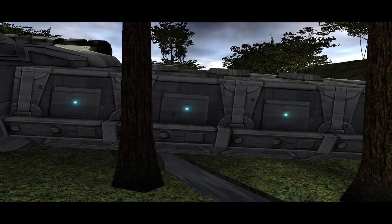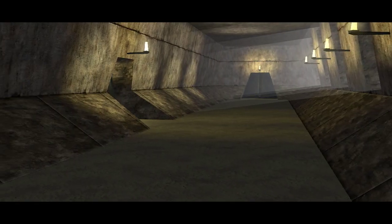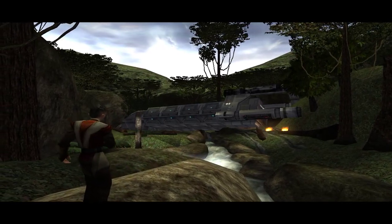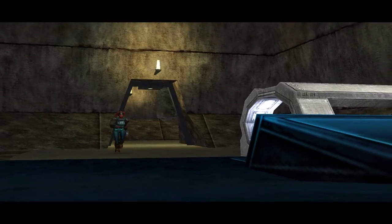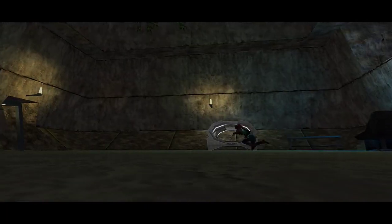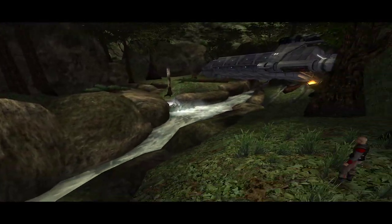Academy to Yavin Runner 2, do you copy? Loud and clear. We made an emergency landing several clicks west of the Academy. Is everyone all right? I think so. Good. We'll send a shuttle to pick you up. Can you lead the students to the nearby Massassi Temple? Affirmative, Academy. We'll meet you there. Here we go — very first mission. Jaden, we can't get to you. Make your way to the temple. The shuttle will meet us there.